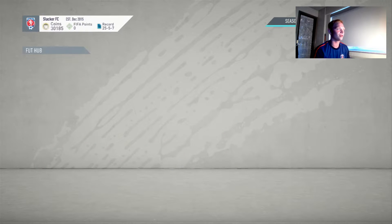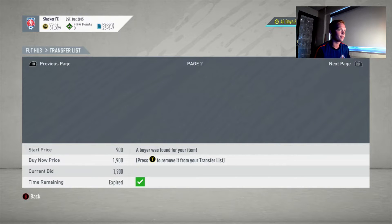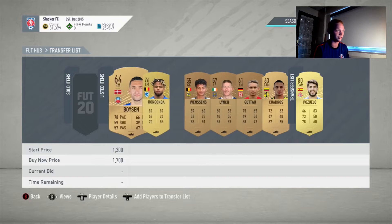I've just been doing a bunch of bronze bag method. As you can see, we've sold all this stuff here. Just scroll through all this, you can see what everything's sold for. We've got a couple things still to sell, but we're going to keep doing bronze bag method. It's super easy coins.